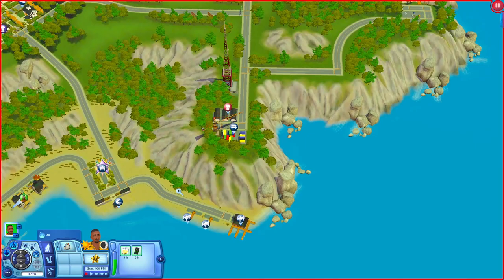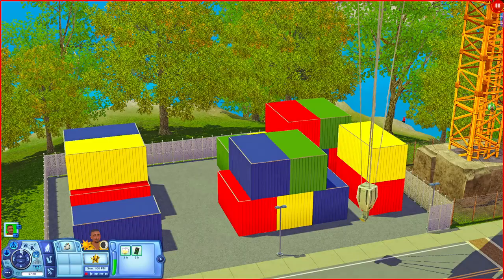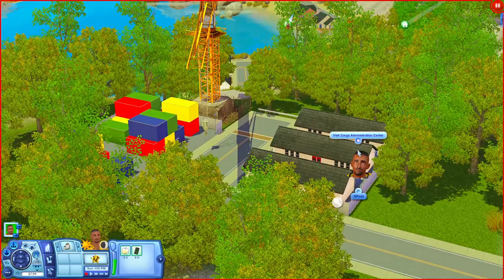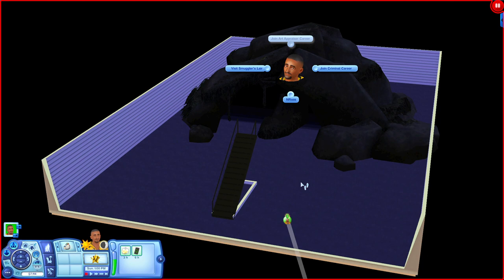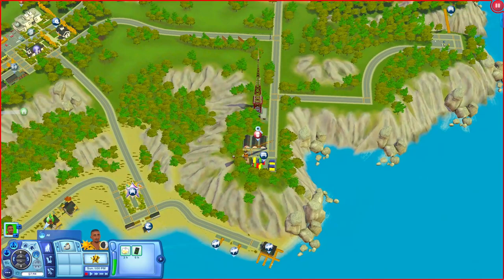Up here is the Local Freight Pickup - these buildings are empty, presumably just shipping crates with a crane. Over here though is the Cargo Administration Center. Going downstairs you have the criminal career, called the Smuggler's Lair, so your criminal sims can come down here and work. Pretty interesting.